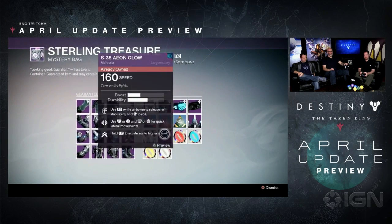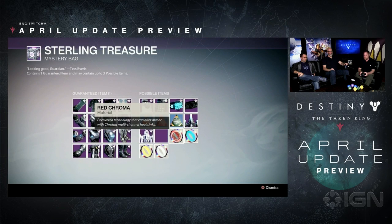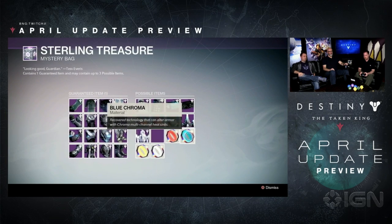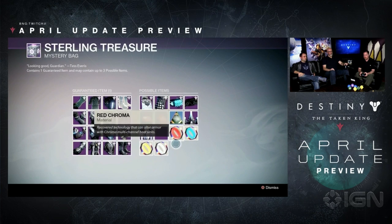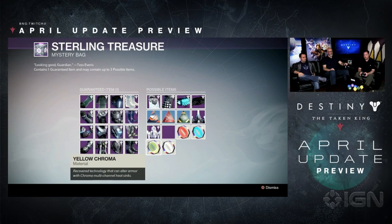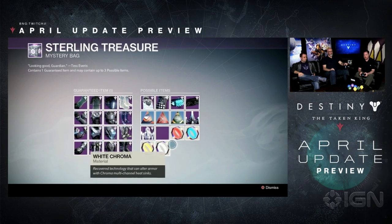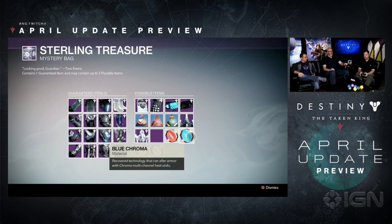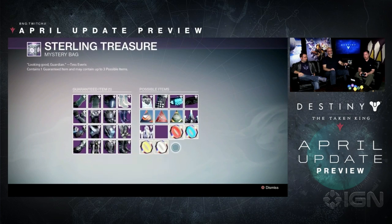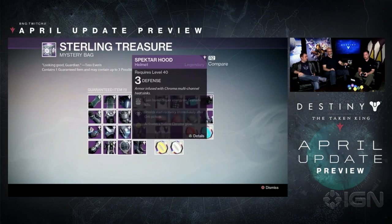As well as some other ships, we've also got a Sparrow. We're going to go on a little patrol here, and this is Chroma — a new material that we're adding to your inventories in Destiny. We've got four units right there. There is a possibility that I will get Chroma from the box itself. Where else can I get Chroma? The Sterling Treasure box is the only place that you get Chroma.